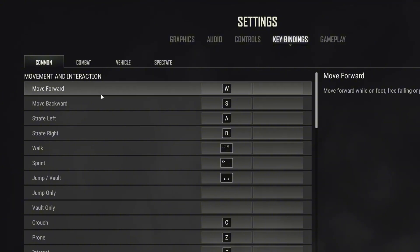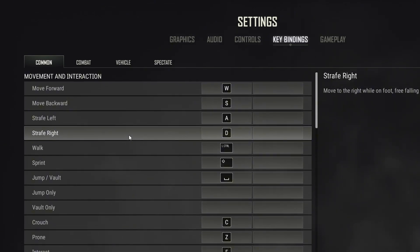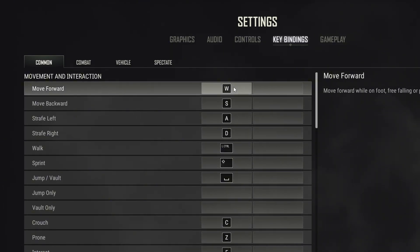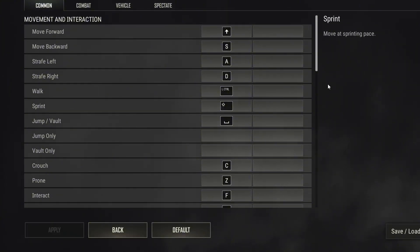Here, you'll find your common, combat, vehicle, and spectate keybindings. To change a keybind, click on the keybind you want to change. Then, press the key you want to assign. After that, hit apply, and that keybind will be changed.